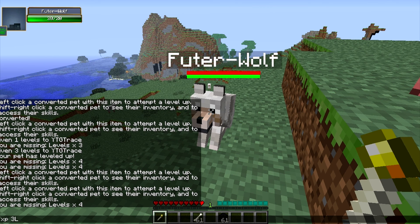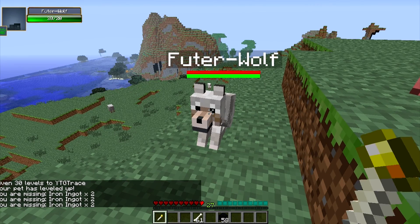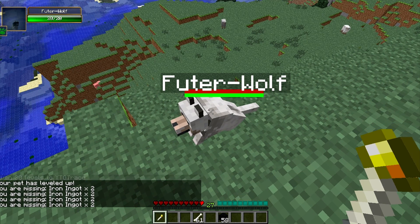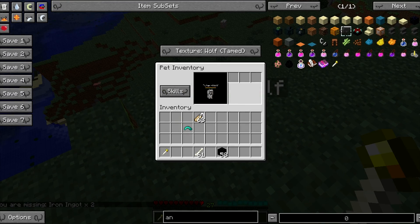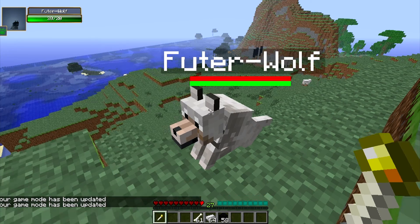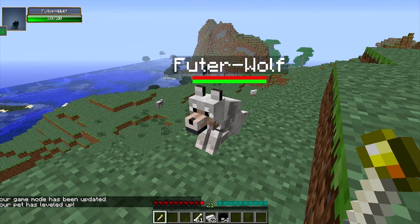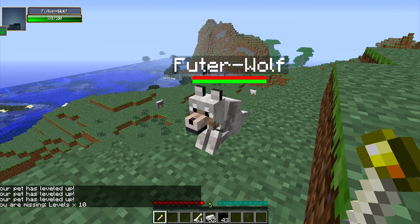Now I'm going to give myself about 30 levels and then level him up a few times. Oh, I'm missing iron ingots now — that's weird. I guess it needs iron ingots too. I was not aware of this. Once he gets to level four, I guess he needs iron ingots. I've gotten my iron ingots. Now if I left-click him, it levels him up. It takes blocks of coal and iron ingots to level him up now, so be aware of that.